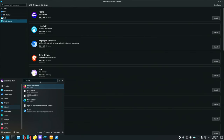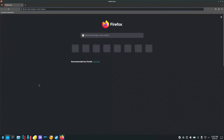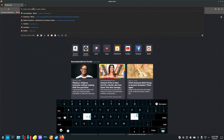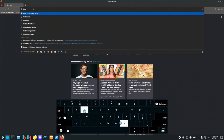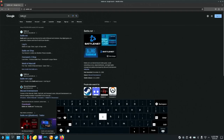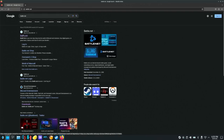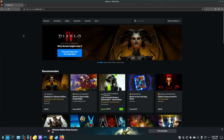So we're going to open the web browser, and we're going to go to the search bar at the top, and we're going to hit the Steam button plus the X button to open our keyboard, and then we're going to type in Battle.net. And we can close the keyboard and we're going to go to Battle.net right here.